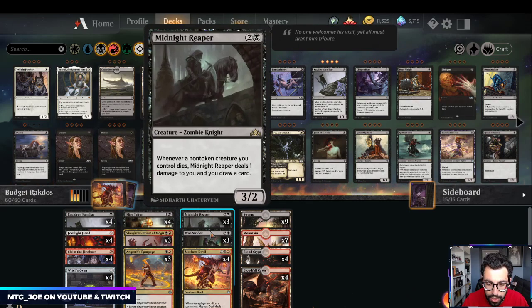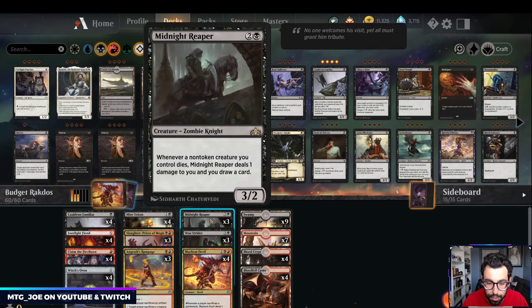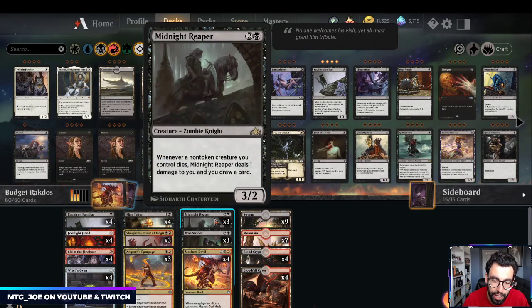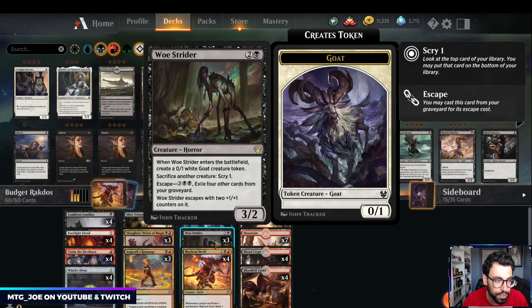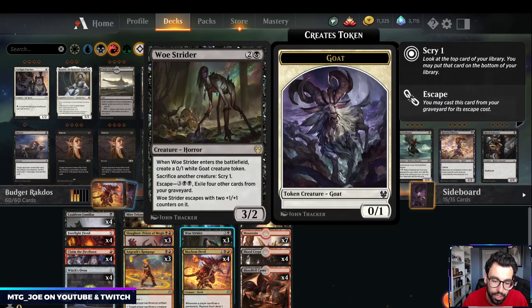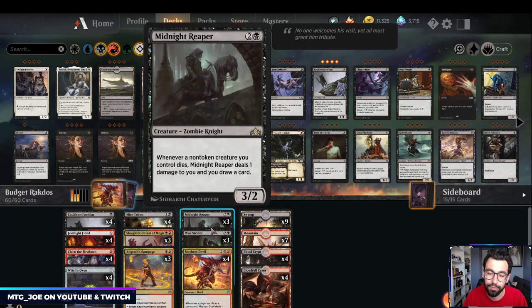In this particular build we're using 6 rares: three Midnight Reapers and three Woe Striders. Midnight Reaper gives card advantage whenever a creature dies — with Cauldron Familiar you basically drain your opponent for a life each turn and draw a card, which is great for an aggro deck. Woe Strider lets us sacrifice our board on demand and Scry, gets around targeted removal, and with Mayhem Devil it's a combo kill. It can also be escaped from the graveyard.